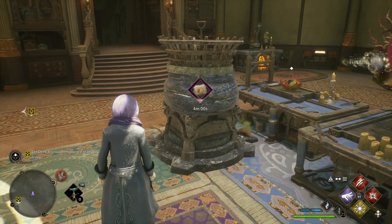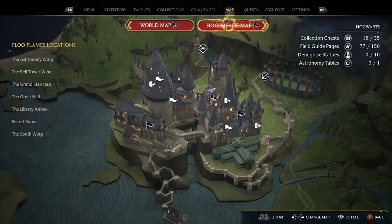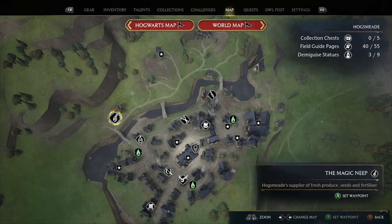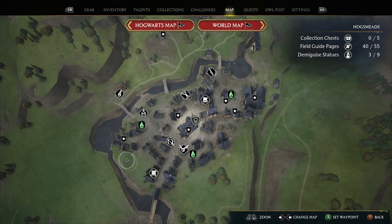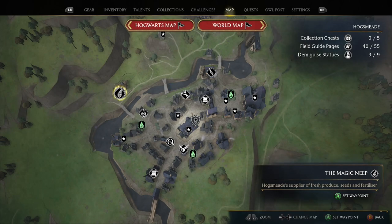The first big thing in the middle is fertilizer - that is something you can craft if you purchase the ability to conjure it in the Room of Requirement. Let me drill into the Hogsmeade map. Over at the Magic Neap, this shop sells seeds and fertilizer - that's where you can buy the seeds you need to put plants in the pots. The second place, Tomes and Scrolls, is where you unlock the different tiers of equipment for potion brewing, plant potting, and the fertilizer generator.